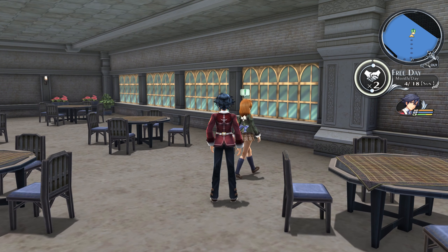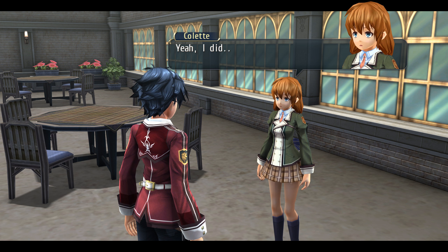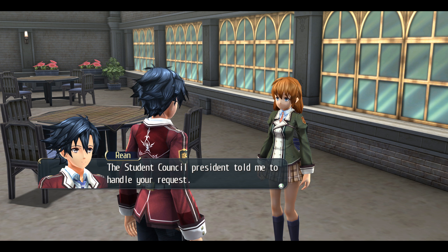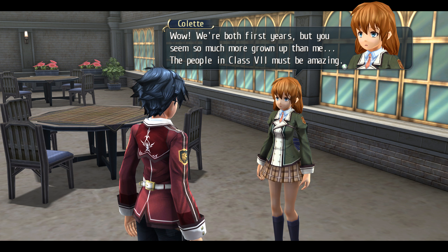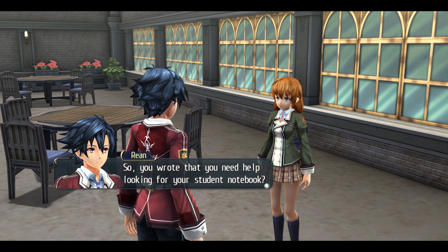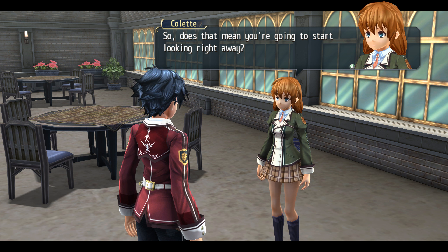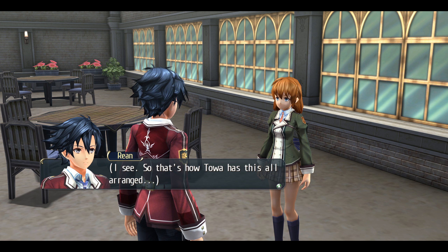Might as well get this non-combat quest out of the way. 'Pardon me, you're Colette from Class 4, right? I believe you submitted a request to the student council.' 'Yes, I did, but you're the guy from Class 7. Did you join the student council when I wasn't looking?' Nothing like that — I just decided to help them out with some of their work. Student council president told me to handle your request. 'Oh, so that's how it is. Wow, we're both first years, but you seem so much more grown up than me. The people in Class 7 must be amazing.'